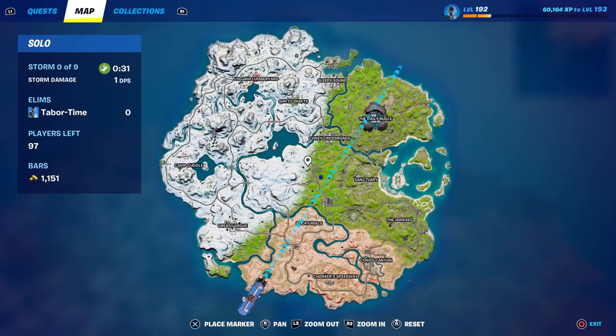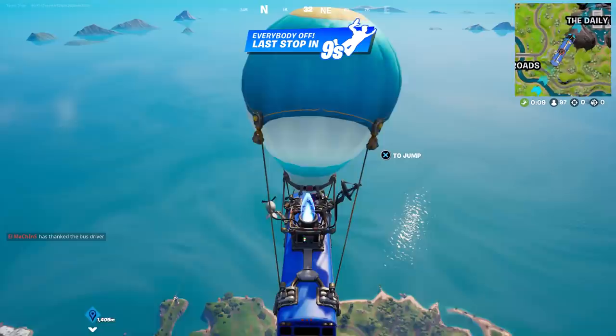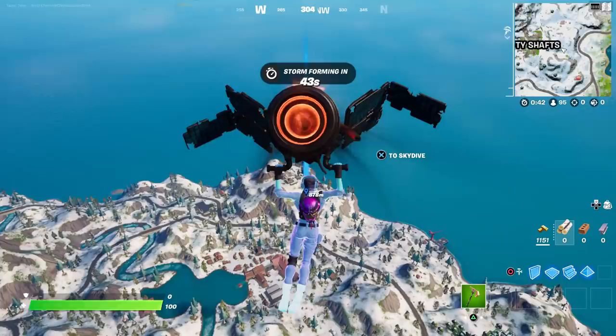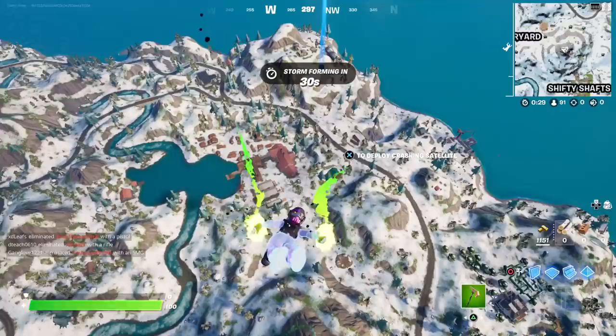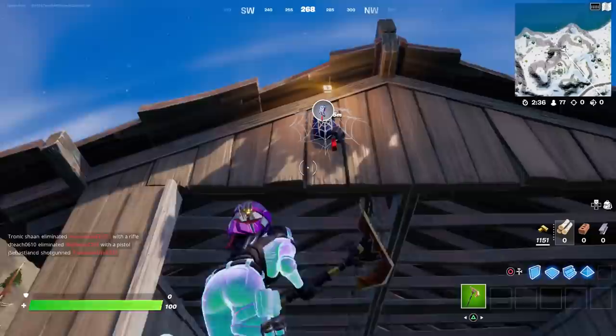My personal strategy: first and foremost, you're going to want to get the Spider-Man mythic ability. Here's a map showing every single Spider-Man mythic location. It'll depend on your bus route — for me, I'm going to the northwest. You need the Spider-Man mythic so that when you do find the tornado, you can get to it fast. There's a big bridge right over here where at least three Spider-Man mythics spawn.